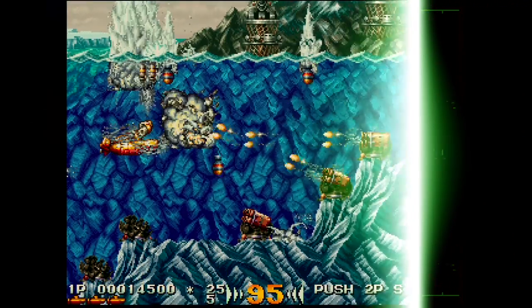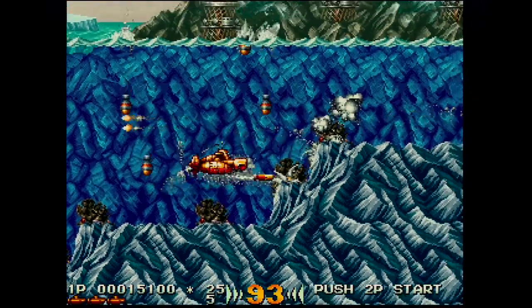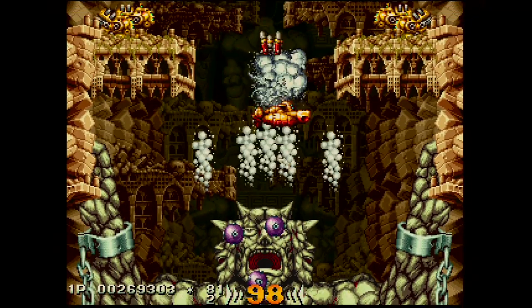Starting in the South Pole, things feel pretty straightforward, but once you hit level three, things become pretty off the wall and nuts. It seems the DAS has some powers of the Dark Arts under their command, giving them authority over creatures like this giant rock monster.